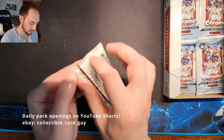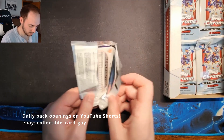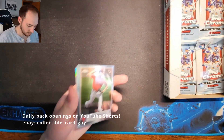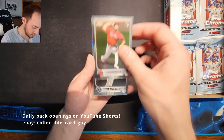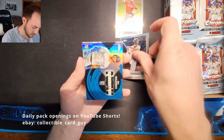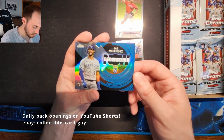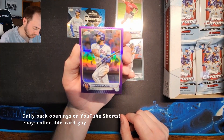Pack 17: Francisco Morales Rookie Card, Jesus Sanchez, MJ Melendez Generation Now Rookie Card Insert — very nice — and Starling Marte Purple Refractor.